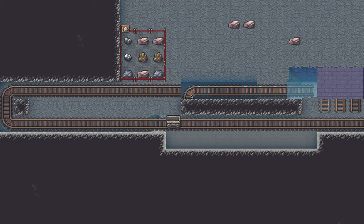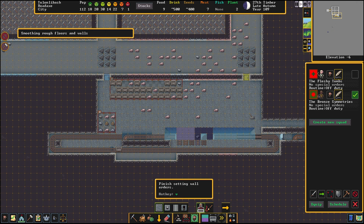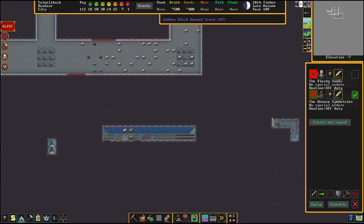This is a gabbro block upward track southeast, so it's facing south and it's also facing east, and it's an upward track on a ramp. The mine cart is going along on one z-level, hits this track, and it thinks it's in the ceiling falling down. This is called an impulse ramp and it is one of the keys to magma gun and successful dwarven shotgun. The mine cart is going so fast that it skips over those spaces, lands on these floor tiles, and keeps going.